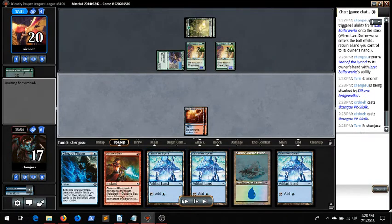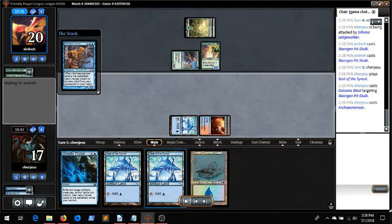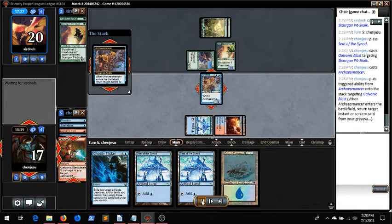Just in case we draw exactly Archaeomancer — then we'd be able to Archaeomancer and blast the other one. And we did draw Archaeomancer. Oops. I also could have used Archaeomancer to get back the Blast and hide the other Blast in my hand. But I just didn't sequence it right.